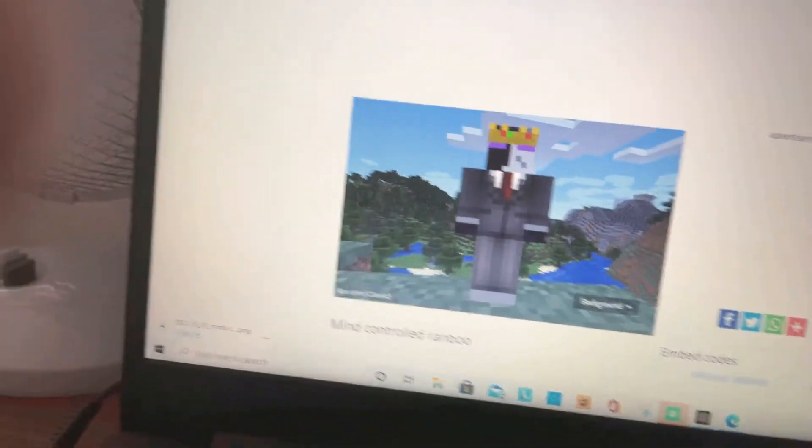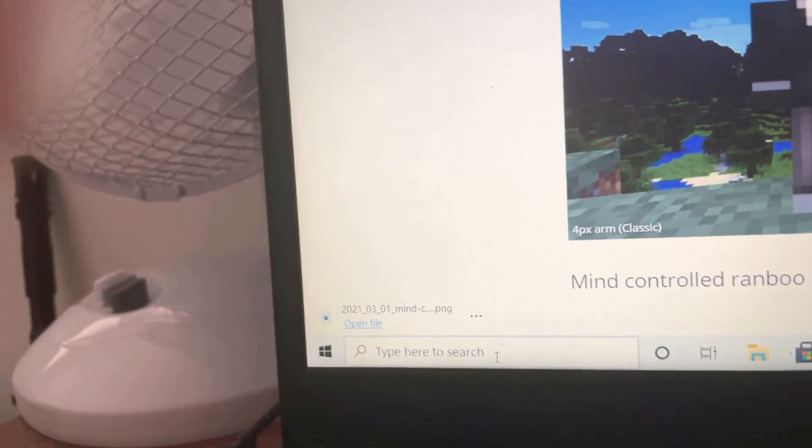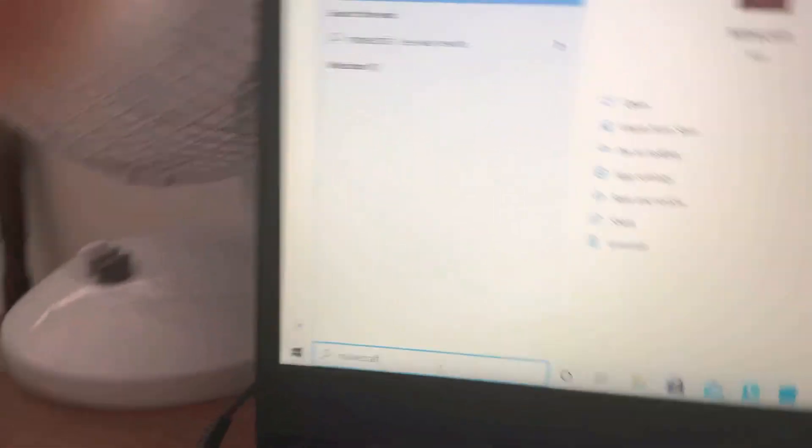Then go back onto Minecraft — go to the search bar and type in Minecraft. Open up Minecraft again. As you can see, I've got the Tommy skin on it.